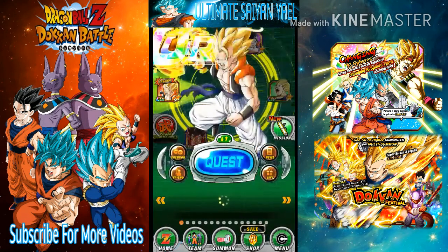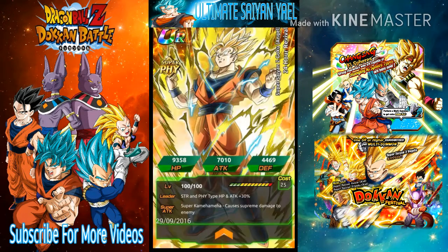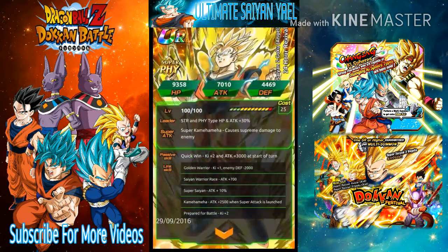Now let's get into the leaked information. This Goku is a Super Saiyan 2 Angel Goku and will be available at Baba Shop, which will be updating soon. He is STR physical type with HP and attack plus 30%, and his super attack Super Kamehameha causes supreme damage. His passive gives Ki plus 2 and attack plus 3000 at the start of the turn. His links include Golden Warrior, Super Saiyan, Race, Super Saiyan, Kamehameha, and I'm Prepared for Battle.